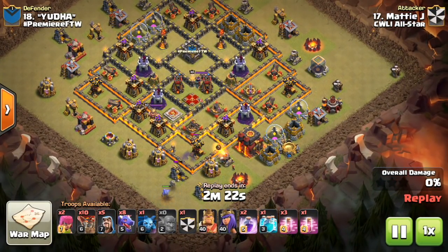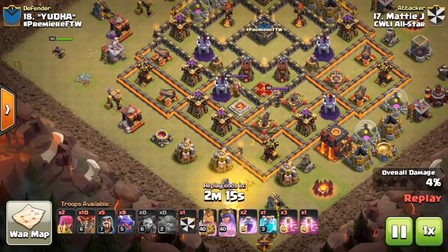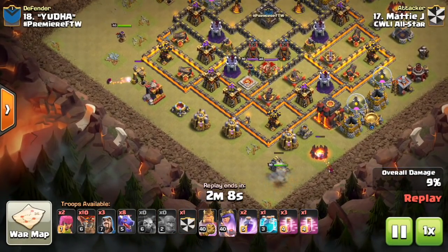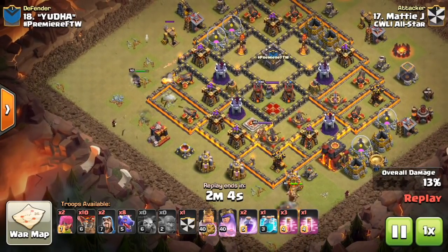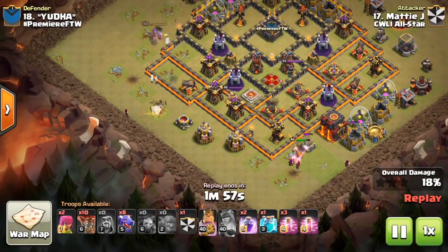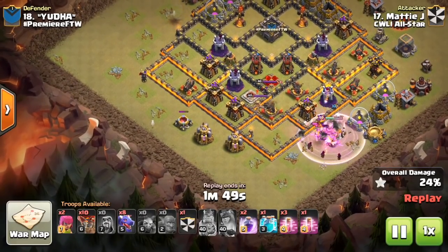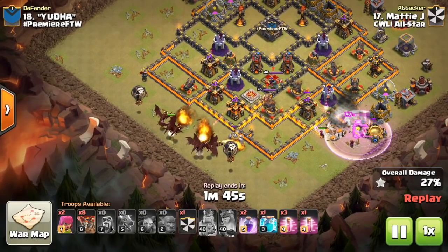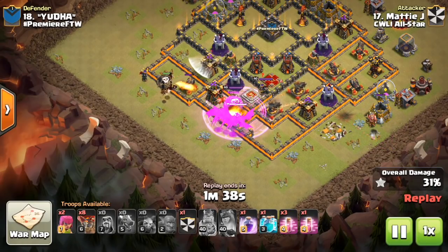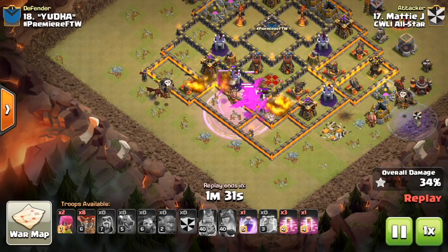Easy bowler bounce onto that air defense. I don't think it gets completely taken out here, because there's not enough hit points on that gold mine - the gold mine goes down before the air defense. So it doesn't quite get that AD taken out, but he has a few wizards and the king to kind of finish it off there. Drops the queen on the other side to grab the AD and also help funnel the dragons. There are the wizards behind the king going to step up and get the air defense taken out. The funnel's created, now it's just time to drop the dragons. Could have started them a little bit earlier while the king is tanking, because the king goes down and then all of these X-bows retarget onto the dragons - would have got some better value from the king.